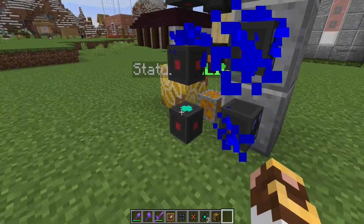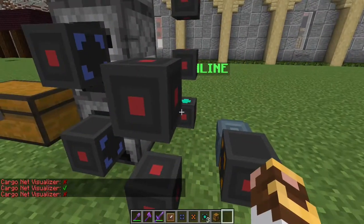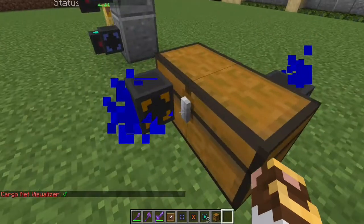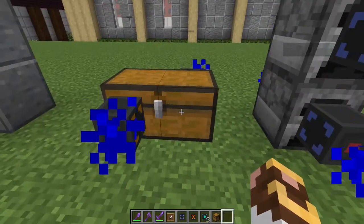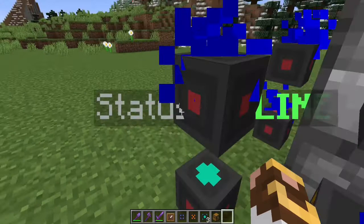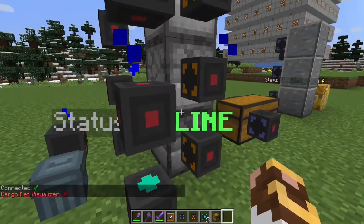Someone's about to point out that when I turn this other network on, that cargo network also touches this node. And yes, it does — but it doesn't affect anything, because this is an output node. We're not pulling from here to go into the other network; we're pulling from there to go here, and then the input node brings the items over to this node.